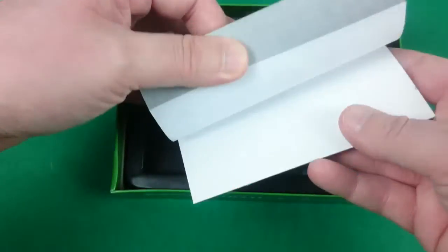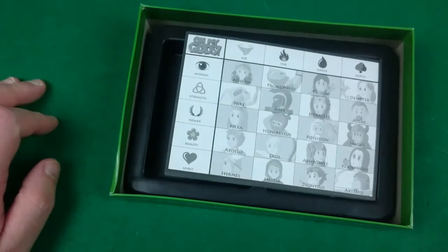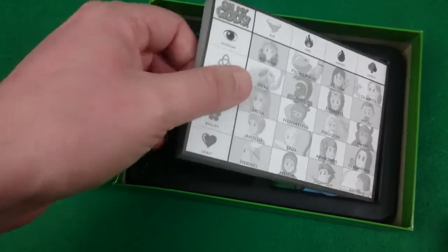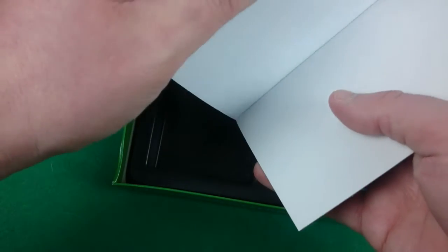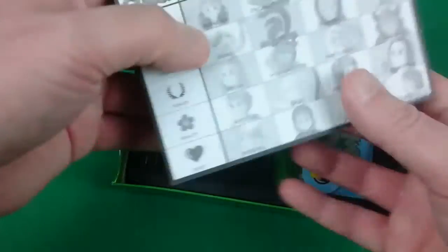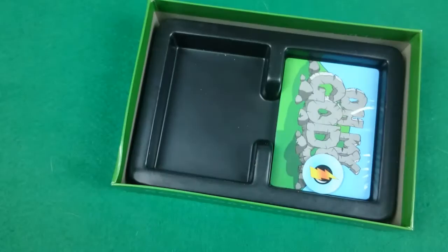Then we have a pad of various different things, which is the same layout as we saw in the insert bits, but this time paper for marking on, I imagine. There are quite a few of those. If you're anything like me you'll probably laminate it, so you just use the one.